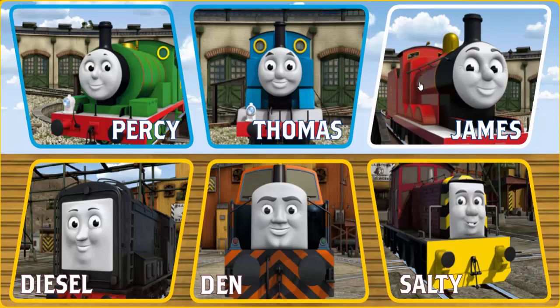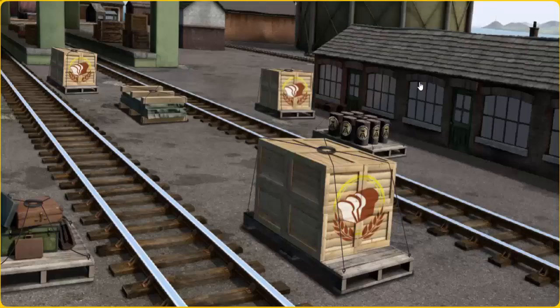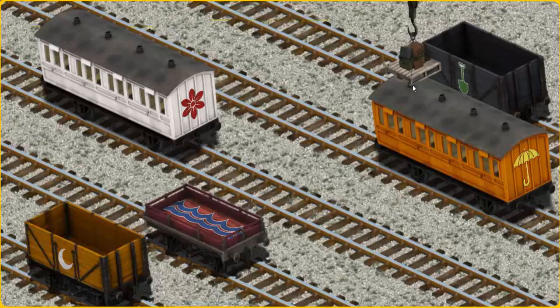It's a busy day at Brendam Docks. Thomas and his friends have many deliveries to make. James must deliver the luggage to Knapford Station. Show Cranky where the luggage is. Wait a minute — we're looking for a different one. Oops. Help Cranky. You found it! Let's lift and load. Now the cargo must be loaded. Show Cranky where the orange coach with the picture of a yellow umbrella is. That's it!